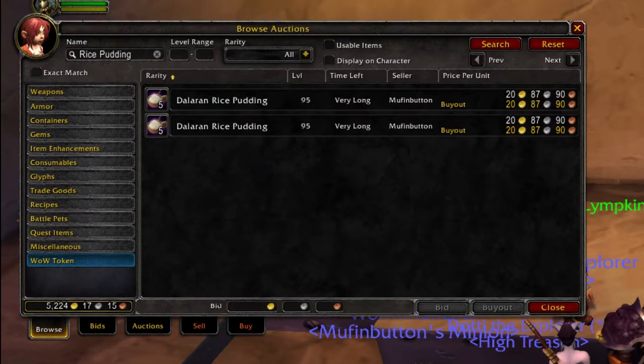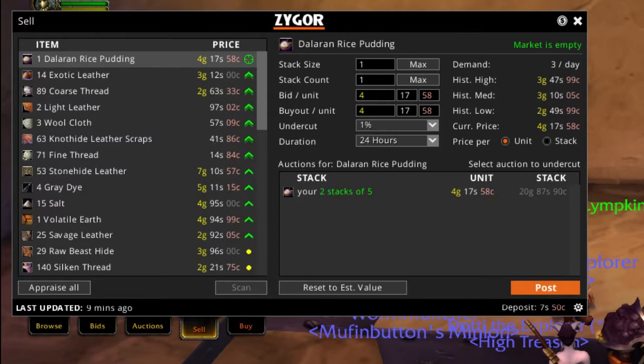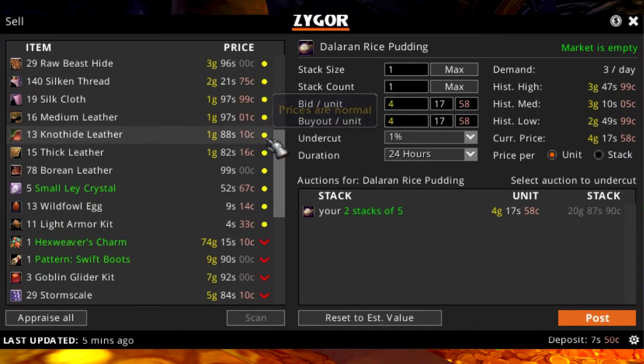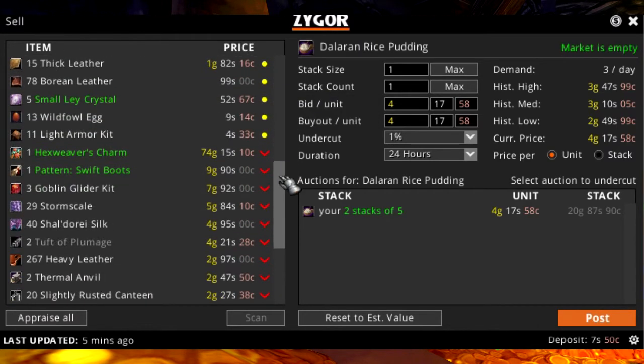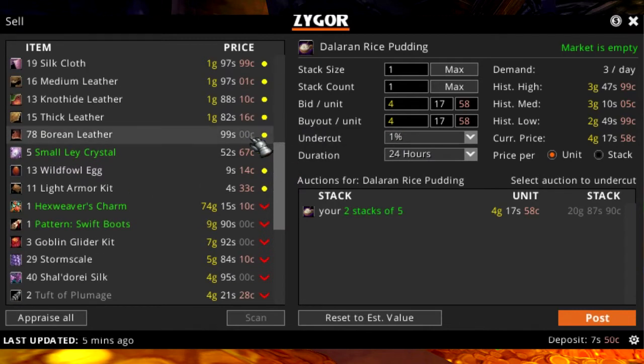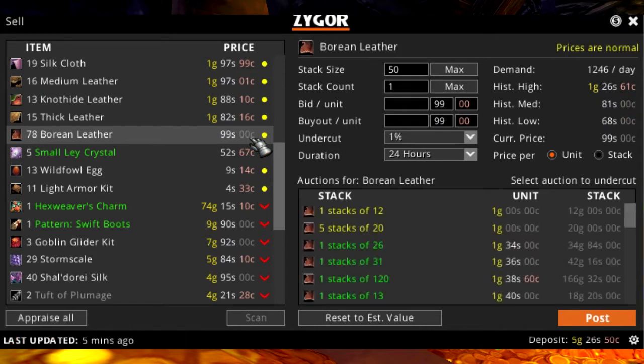In addition to the Profession and Gold Guides, you'll get an entire suite of Auction House and Mail tools to help you manage, sell, post, and collect items. The Auction tools will show you the current status of each item, letting you know when it's the right time to sell or when you might want to wait for prices to rise and sell later. When you begin posting an item, the appraisal will automatically set the best price and stack size for you to help maximize your profits, so all you have to do is click Post.